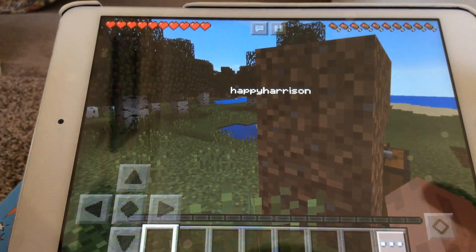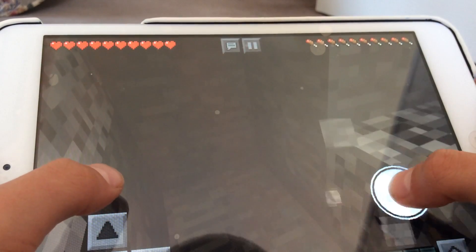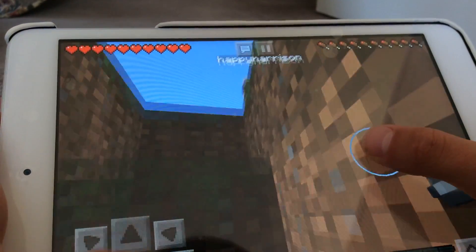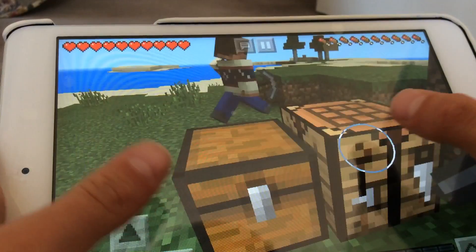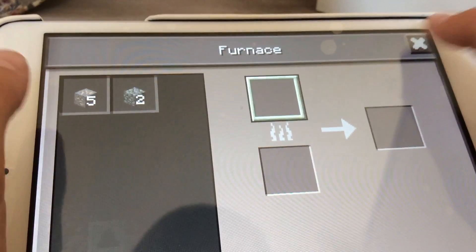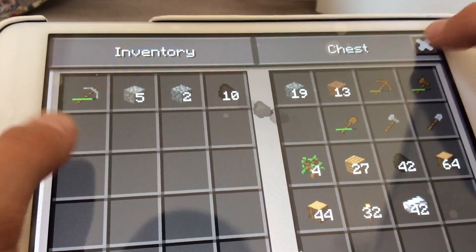Hi guys, we have done about two, two and a half hours of off-camera searching. Harrison, yeah, and we've got 42 iron and 52 coal and 32 torches each — I made that exact for us. We did also find a mine, well it's not exactly a mine, but still — to keep these chests, Harrison.